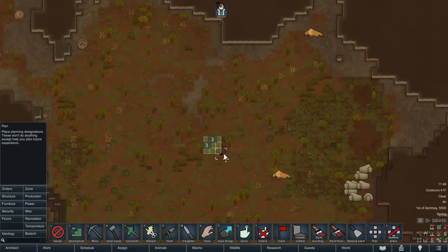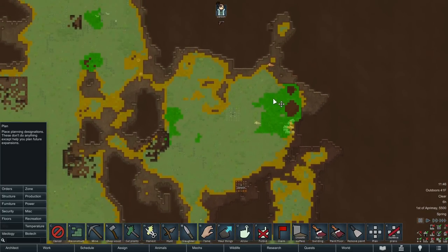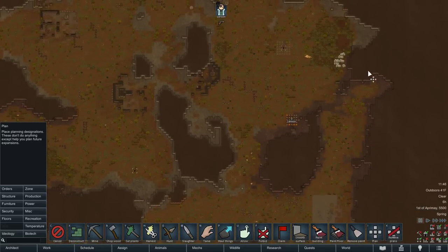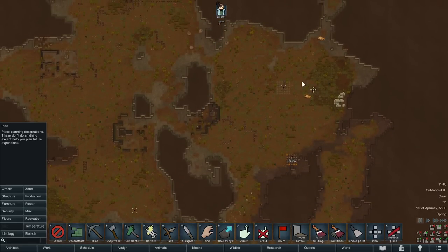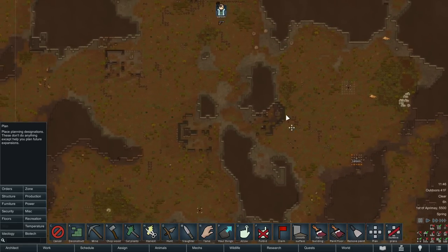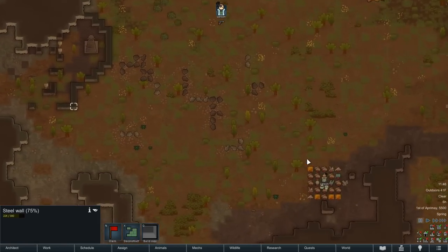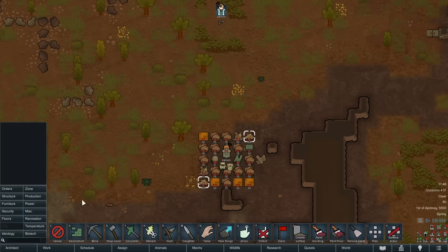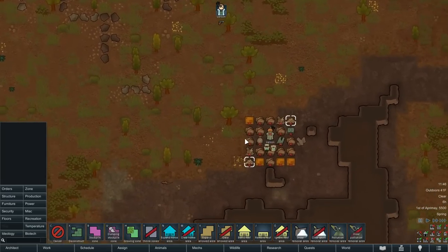Let me do a few housekeeping things with the map. We've got a nice big patch of fertile soil here and here, which is great. We've got this area that's somewhat enclosed with hills and mountains, so we'll probably set up a base right inside this spot. There's also some decent building materials right here — steel. We do have plenty of good resources to start with. The steel and mech components we have will probably be used a lot to construct mechanoids, so having these extra little buildings on the map is going to be very helpful.